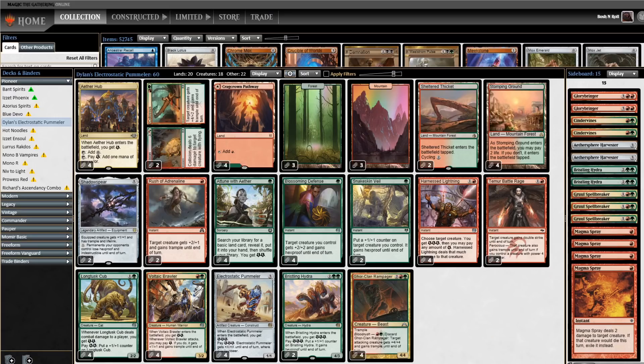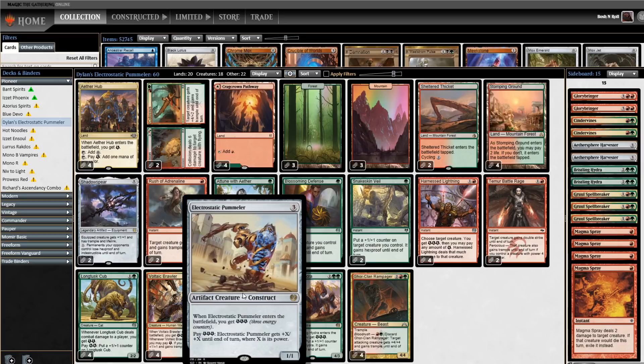Welcome to the Boss and Roll channel. Today I've got some Pioneer for you, and this is a donation deck from Dylan. Dylan wants to relive some former Standard glory with Electrostatic Pummeler.